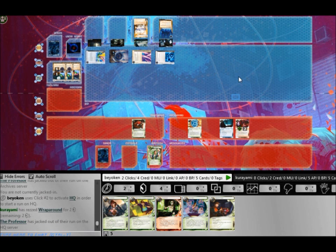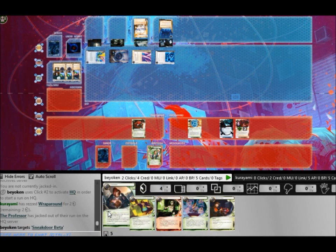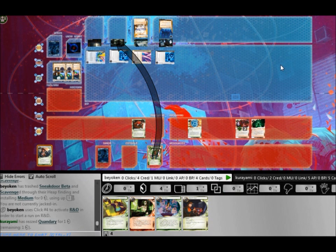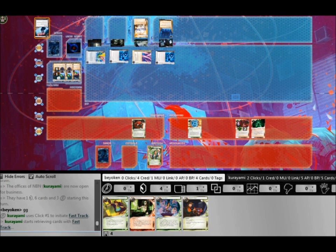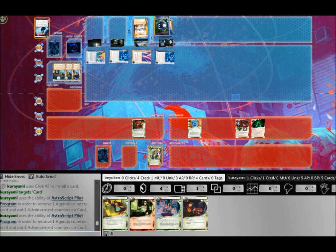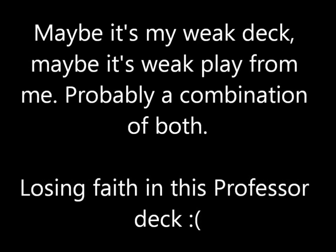Now I'm grasping at straws because he has 2 Astro tokens and he's on match point. The only thing I can do is run into every single one of his servers, force him to rez ice so he cannot pay to score his agendas — although I know that's useless because he has Shipment from SanSan. At this point I realise I have not a single icebreaker operational, because I've been too busy juggling the Imp around trying to get into servers. I'm not making any ground stopping his fast advance and I lose the game.